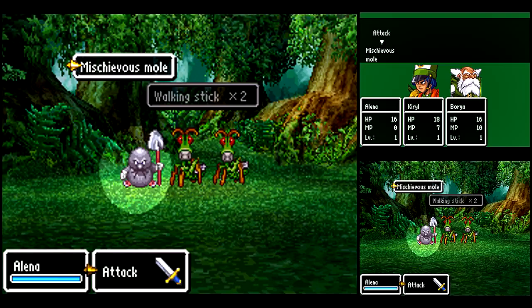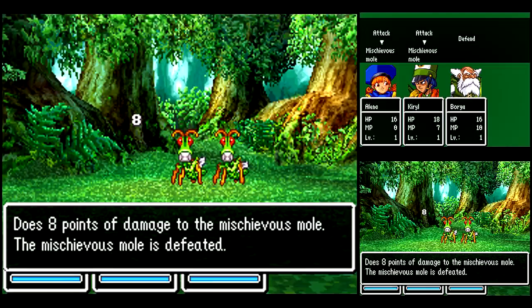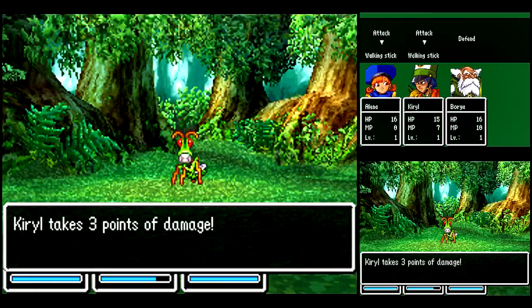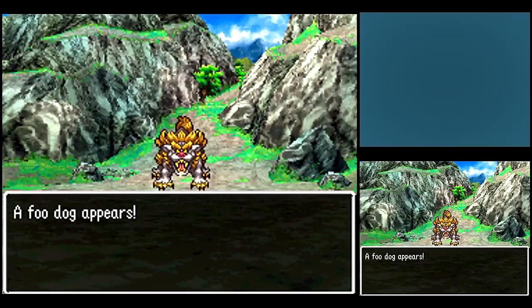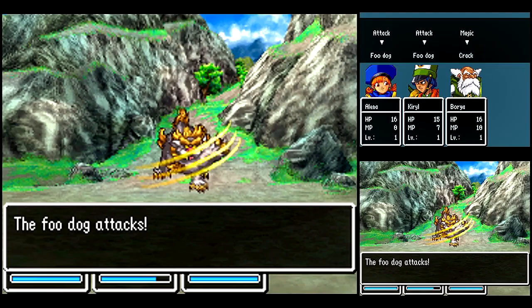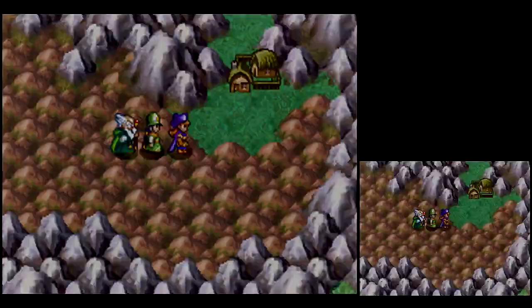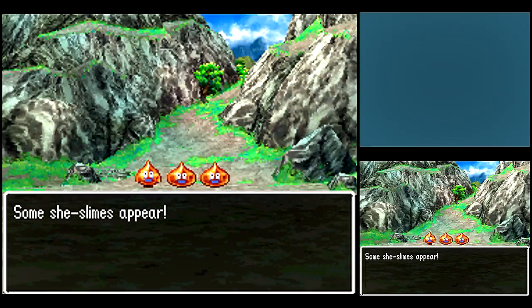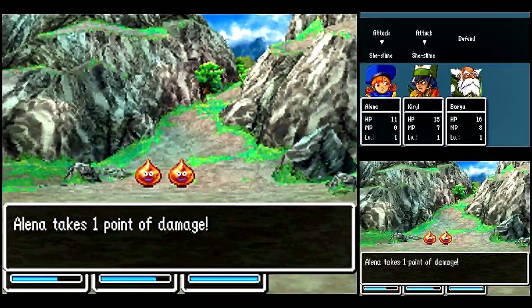Let's check out the next town we were told about. We got some new enemies here, but they're pretty bland — nothing too special about them. Let's have those two attack the single one. I could use the Crack spell, but Borea being a wizard is pretty weak, and these enemies are pretty weak too, so Elena and Kirill can take care of them — leave Borea defending for now, unless you've got an enemy with a lot of HP, then you could use Crack on them. Your formation determines how often a character gets attacked — characters towards the front get attacked more often, towards the back less often. Here we got She Slimes — apparently the red slimes from previous games are the female ones. We gained a level already!